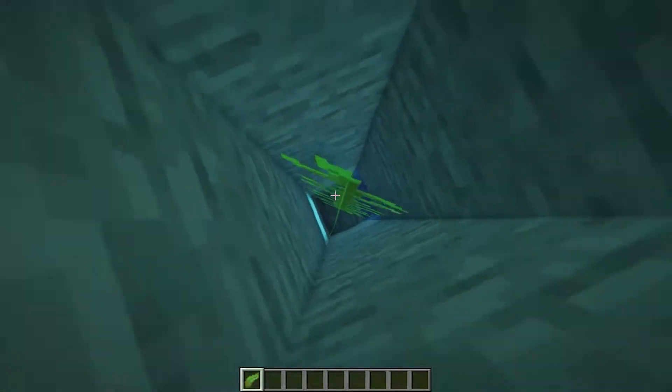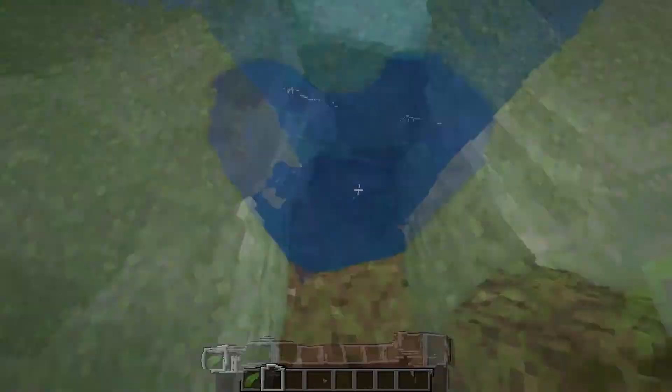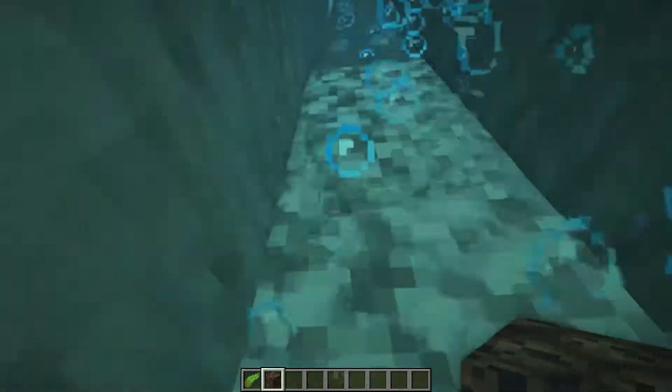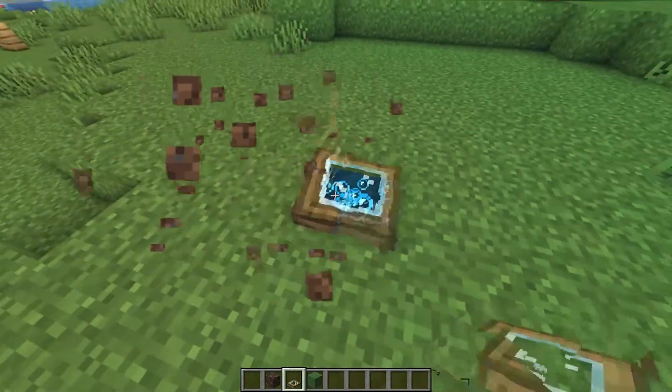After that, we need our kelp. The kelp is needed to turn all of the water blocks into water source blocks. Then we place our soul sand at the bottom and we have made our elevator column. Finally, we just need to place a trapdoor on top and we are ready to go.